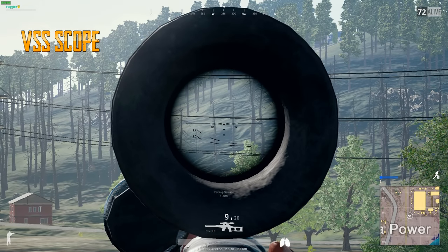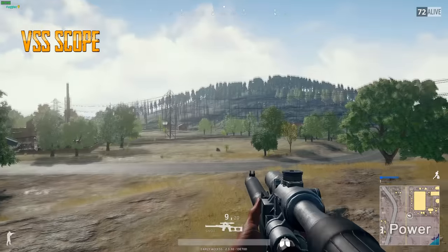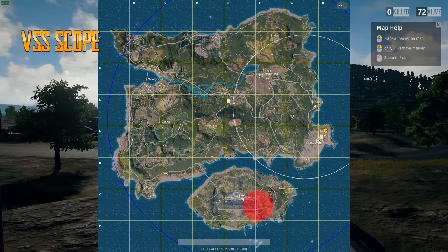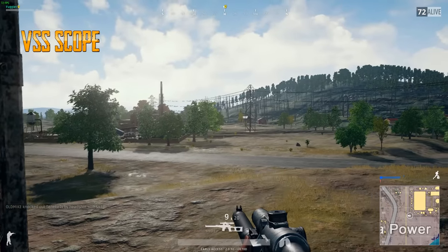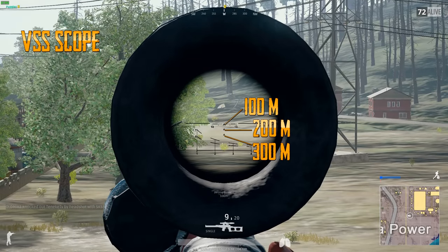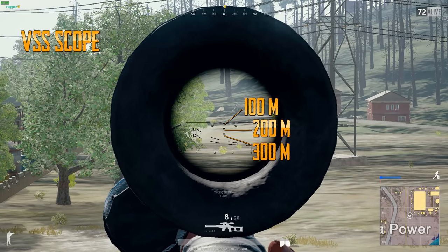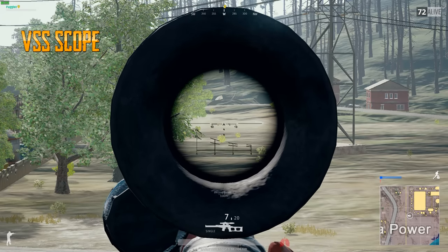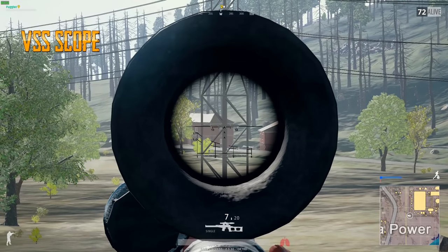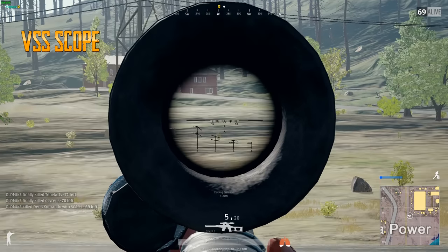Now for the bonus gun, the VSS — fun weapon, it's fun to use, but a good one? Debatable. Let's try and mark 300 meters out. We can see in the scope: 100 meters, 200, and 300. Now the bottom indicator has something to do with measuring the height of an enemy within it, but I don't think you'll ever have use for it.